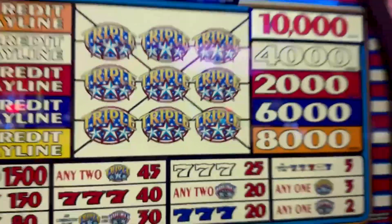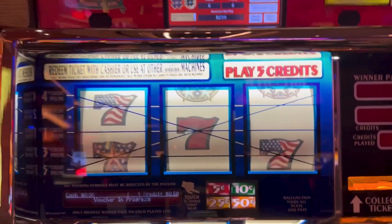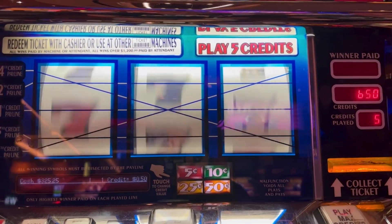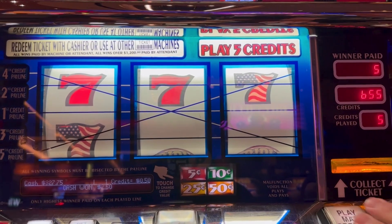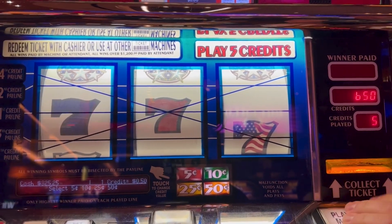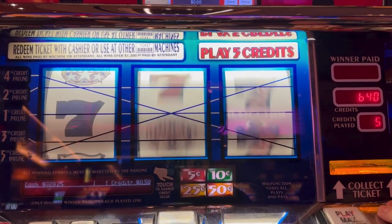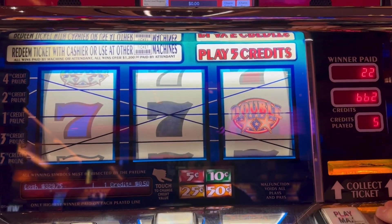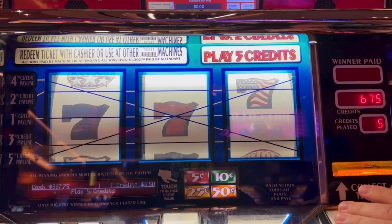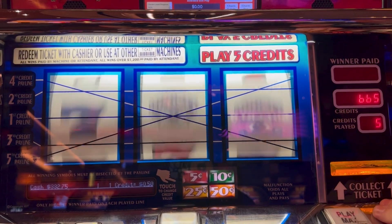Right next to it though is that Triple Double Stars 5-line. So here we go. We're on 50 cents. Ready? Yes. We'll take even. Sorry, it's not pressing quite. Yeah, I was going to say they're coming again. Oh, there we go — 40. Happy for that.